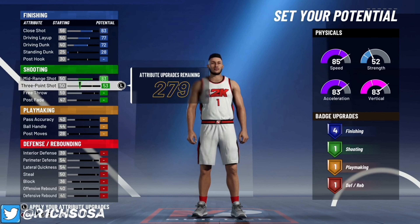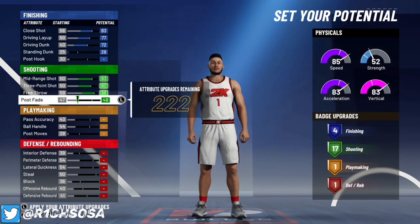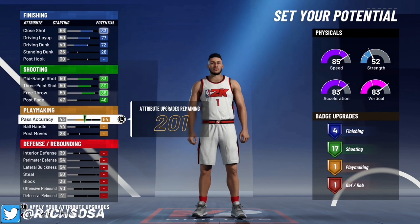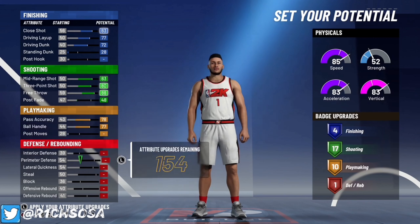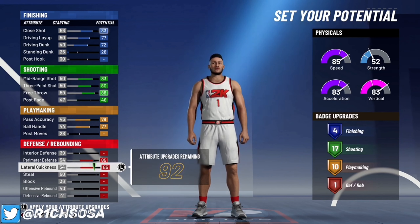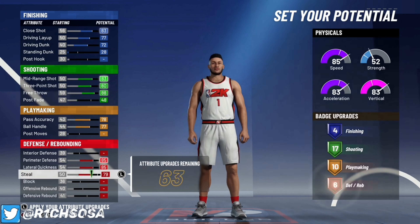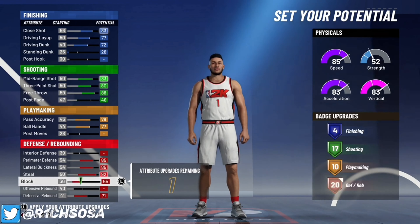For finishing, max out your close shot, driving layup, and driving dunk, then put the standing dunk to a 28 for 4 finishing badges. For shooting, max out mid-range and three-pointer, same with the free throw, and put the post fade to a 48 for 17 shooting badges.